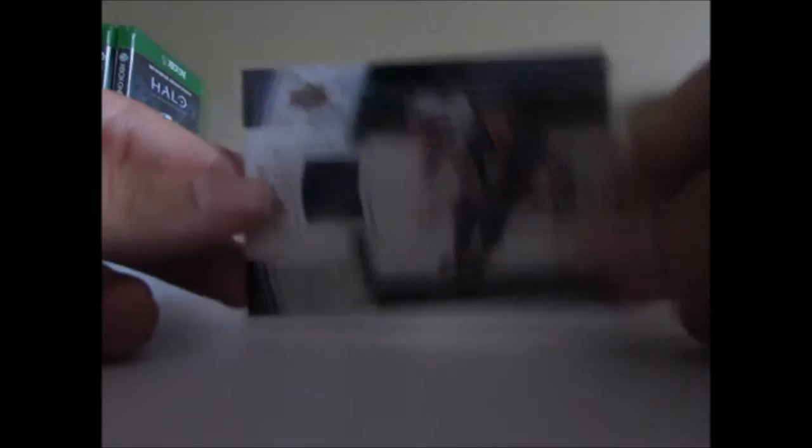Now on to the hits. We got a UD Game Jersey from 13-14. We got a Crown Royale Legends jersey, numbered 31 of 100. A SPX Winning Trios jersey with Luc Robitaille, obviously Marcel Dion, and Rogie Vachon, numbered only 85 of 99.